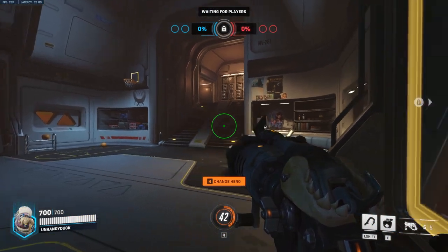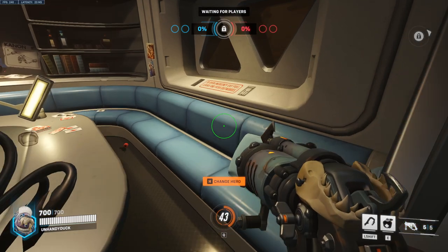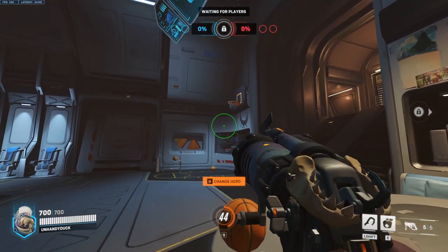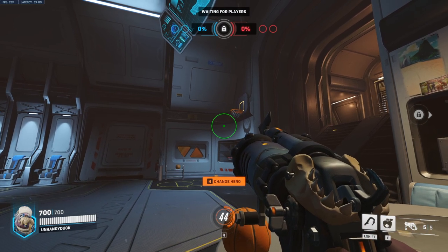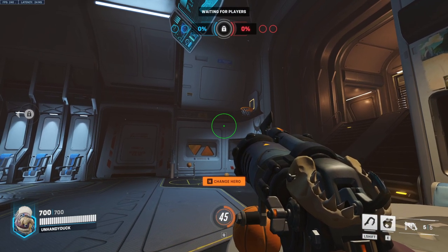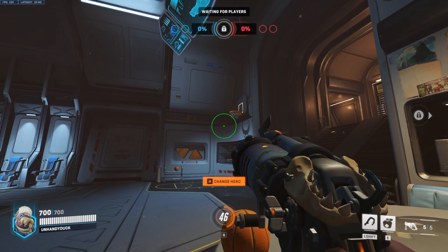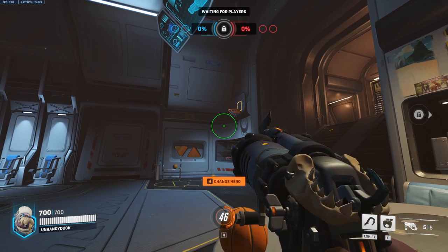Next up we have Roadhog. It's kind of like D.Va — just walk yourself right up here until you stop, look over at the net. Using his default crosshair, take the outside of it and put it right on this line here, then aim slightly down from this line up here. Melee, and that will go in every time.